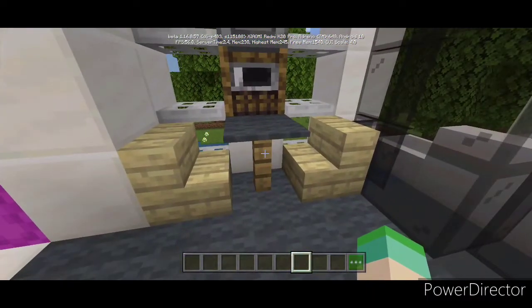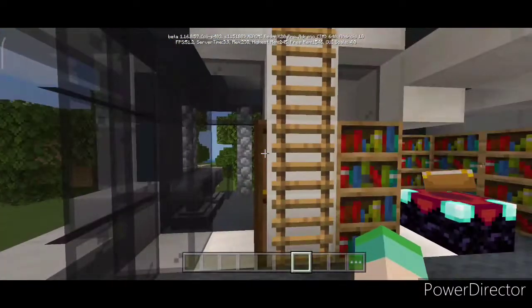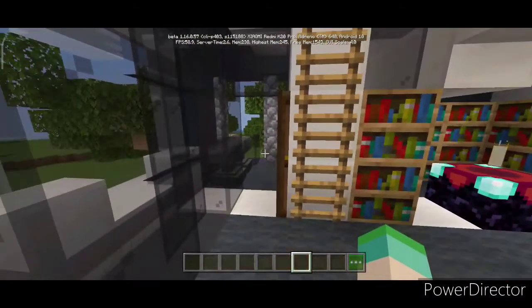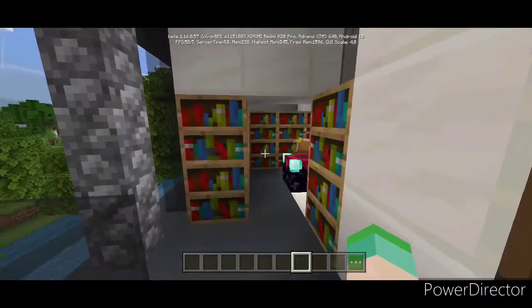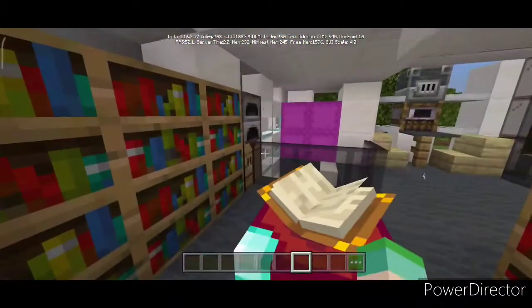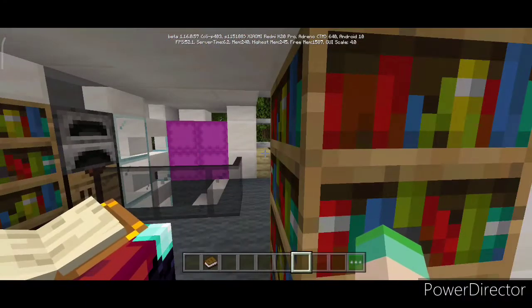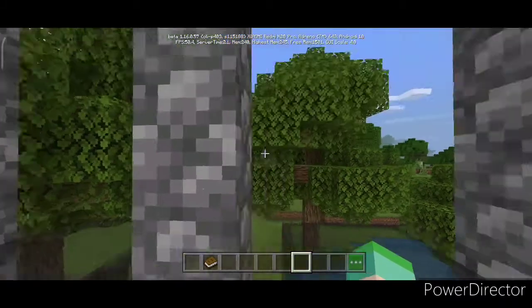There's a nice little table, some chairs, and glass panes. I'll show you where this ladder goes — but before that, this is a balcony, which also connects to the enchantment setup. As you can see, it can enchant up to level 30, which is pretty good, and there's a very nice little view.